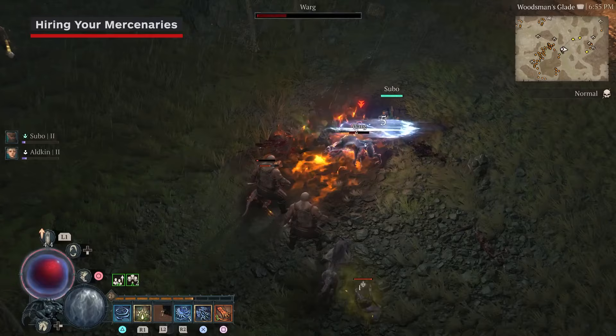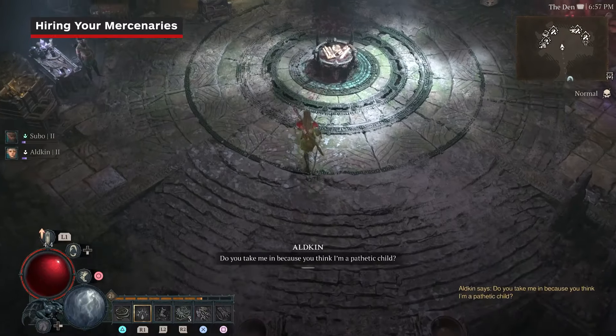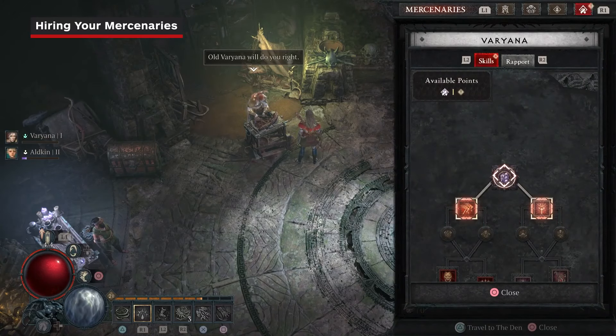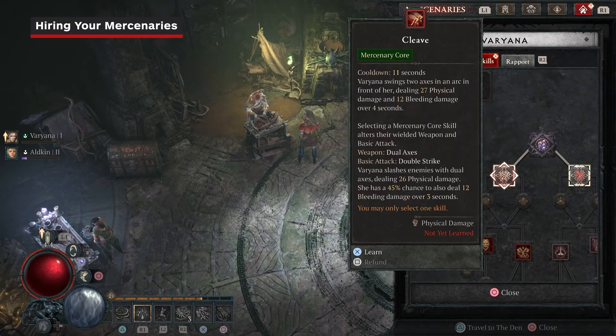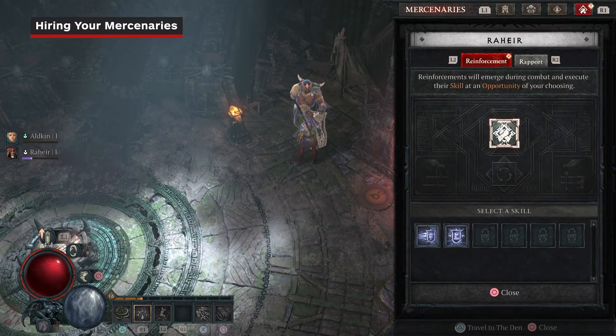You might be wondering how to actually bring these mercenaries along — it's simple. Talk to any of them in the Den and select Hire. This will place them at your side as a dedicated party member, but you can only have one at a time. The other option is to select them as a reinforcement, and again, you can only have one active at a time.